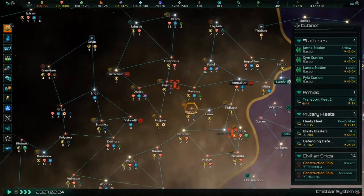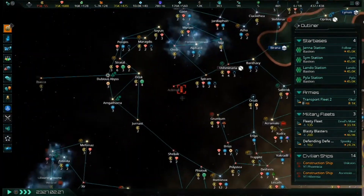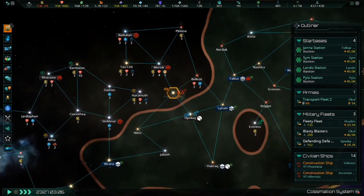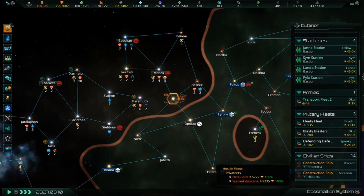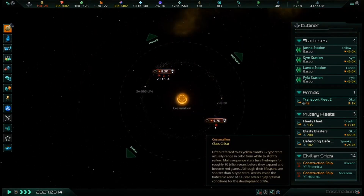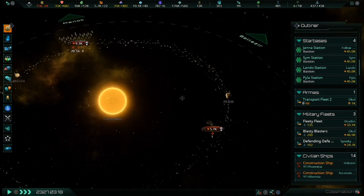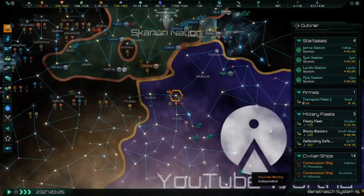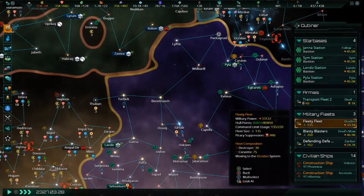This video is about megastructures in Stellaris Console Edition. This includes all the brand new megastructures from Megacorp, as well as the older ones from Utopia. I know not all Stellaris Console Edition players have all DLCs, or even any of them, so for the sake of those who haven't decided to purchase any DLCs, I'm hoping that little videos like this one can convince you to try them out for yourselves.